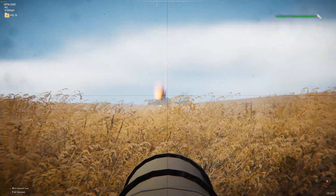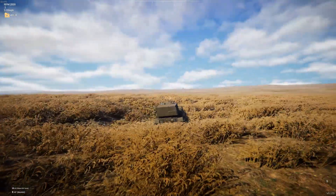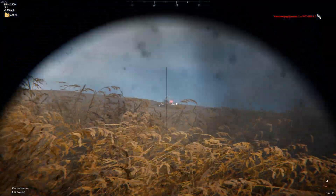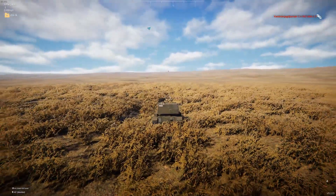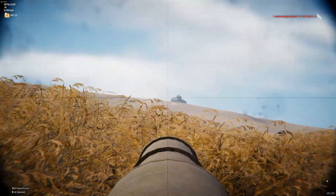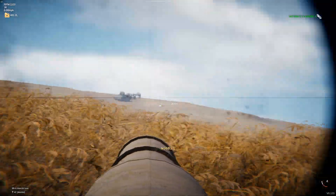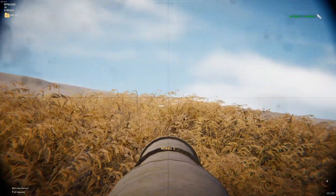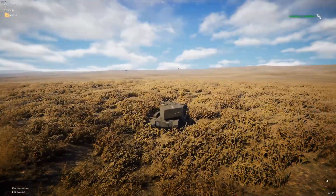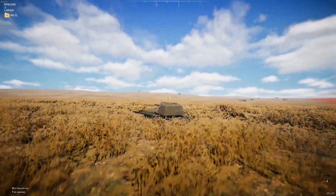Here we are folks, once again with another episode of Community Steel - episode 48. We're going to kick off today with a tank from the Len. This is his WZ 89-1. It weighs in at 31.56 tons, armed with a 120 millimeter main gun, and it's got 234 millimeters of penetration. It is for the late war period, and this is actually a more modern vehicle - still in service.